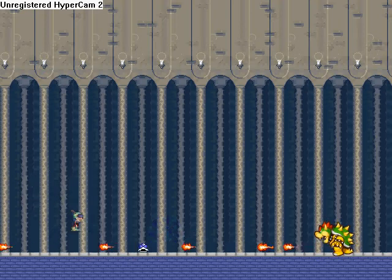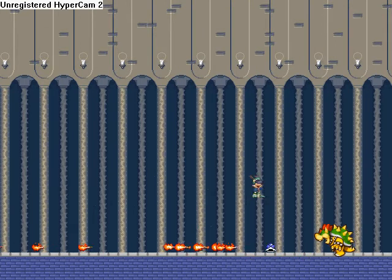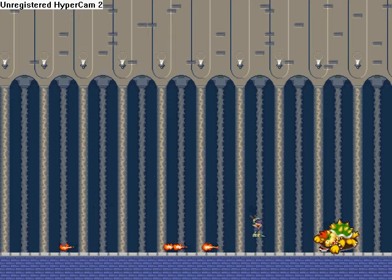You hit the blue shell and you just keep on dodging the fireballs until the blue shell hits him — kind of like trying to kill you before you kill it. Boom. He's dead.